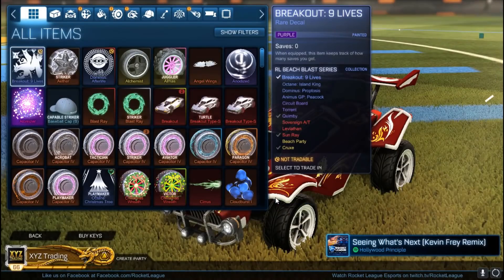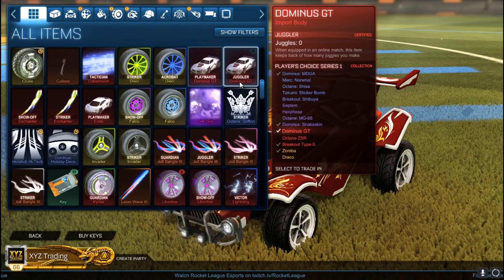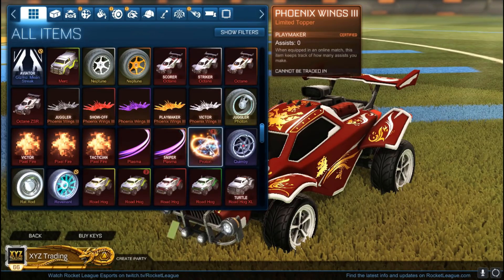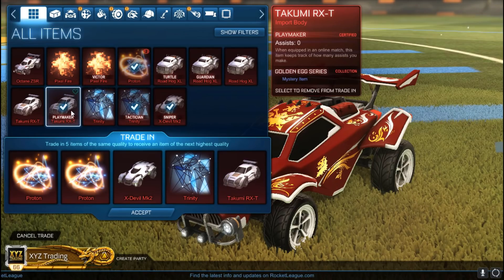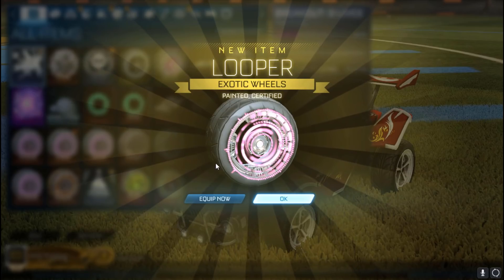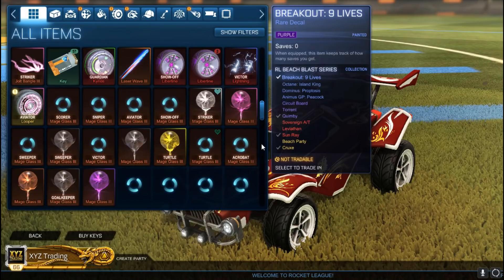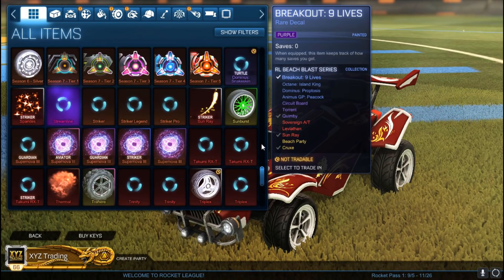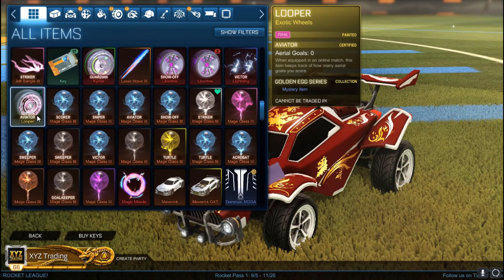Certified photons, alright. We gotta get something good. How many do I have? Oh, I think I have a Zephyr trade-up as well. There we go — we got a couple golden egg trade-ups to do. Oh! Painted certified loopers! Believe those are pink. Let's check the certification — last time we got these in a trade-up they were striker. Aviator. Alright, pretty good.